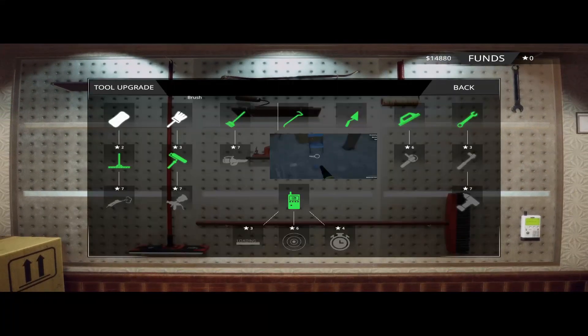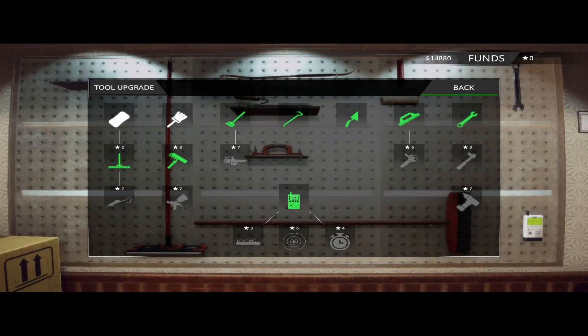Just like the others, you have tools where you earn perks from doing jobs and stuff like that. You can upgrade your tools, which is pretty cool. You can start power washing stuff, paint roller, airbrush, which makes it faster. A vacuum cleaner to help you get the dirt faster.